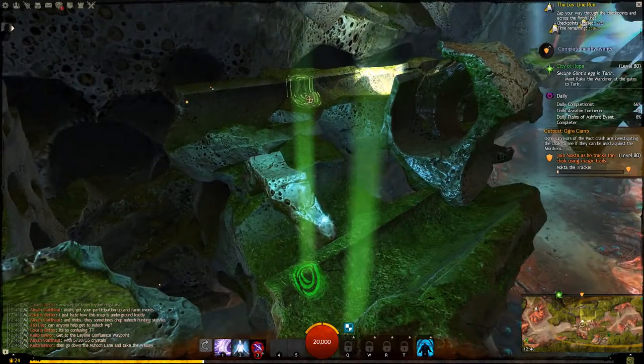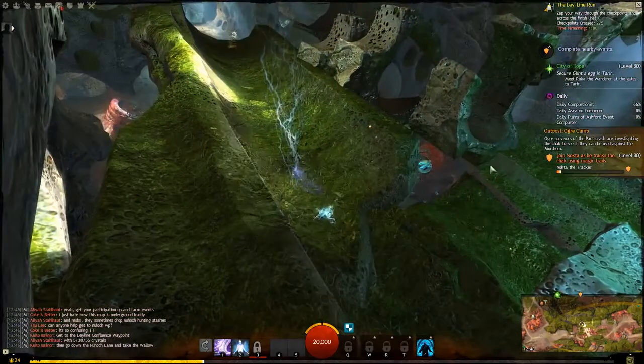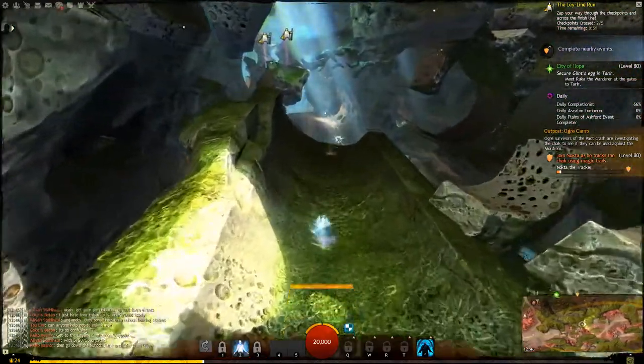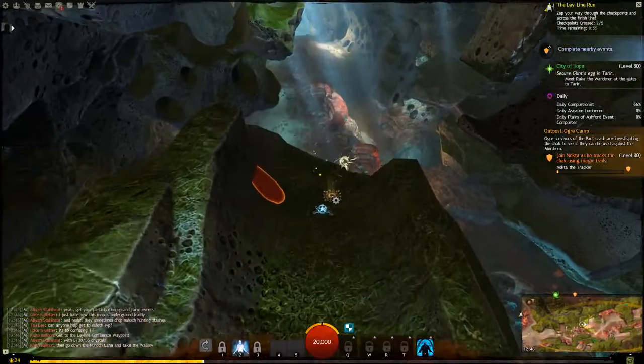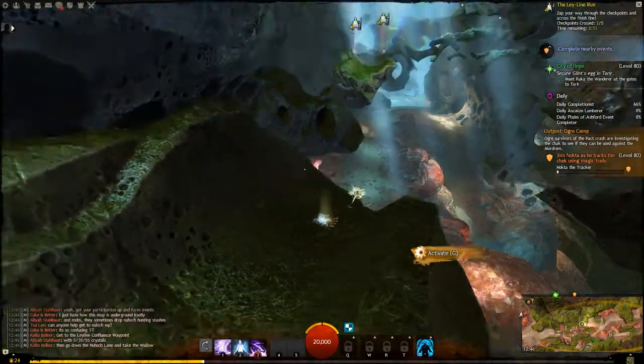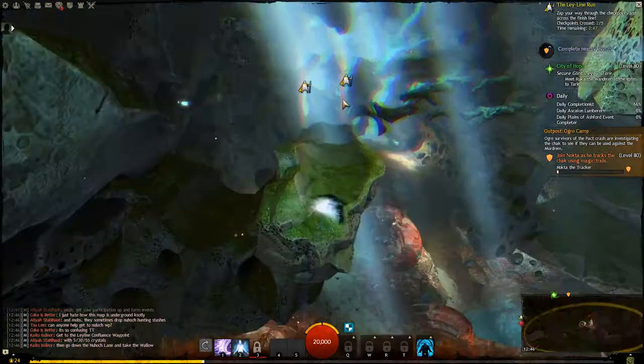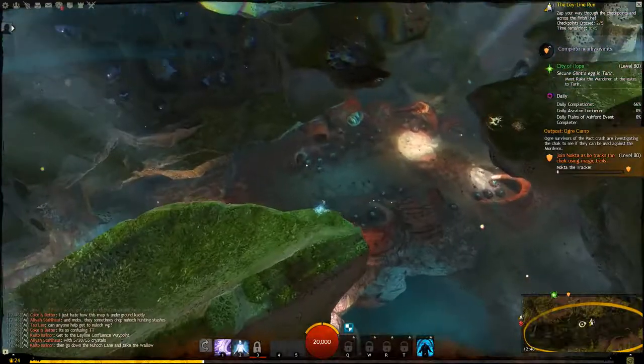Now your skill is refreshed because you hit the checkpoint. Jump up to this ledge and then use the number 3 skill to target over there. Most of the ways to jump here won't give you a clear line of sight, but this one does. Then use the number 1 skill to charge. These are the symbols I was talking about — you have to stand pretty much directly on them and press 1 to activate them.